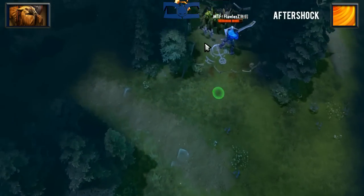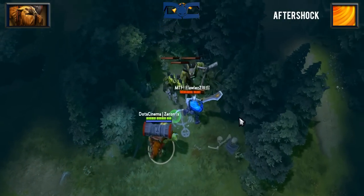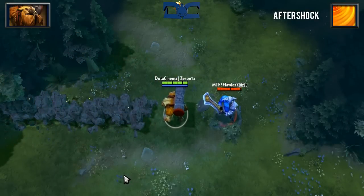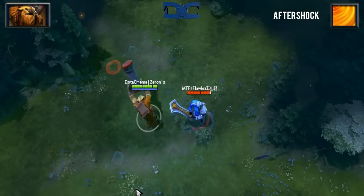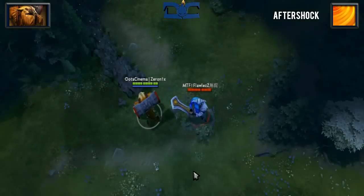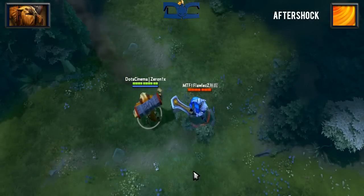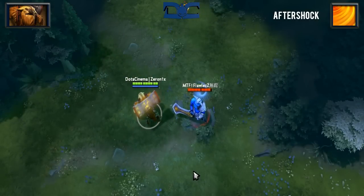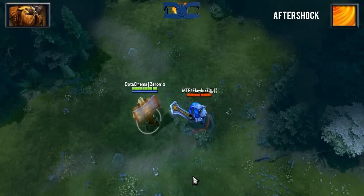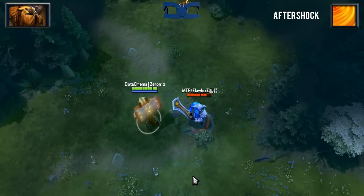Moving on to his third skill, Aftershock, which will benefit all of Earthshaker's skills — most notably Enchant Totem. Aftershock is a passive ability that at level 4 will cause him to stun his enemies for 1.5 seconds in a small 300 unit radius whenever he activates one of his other abilities. This will help all of his skills but will buff Enchant Totem the most, as you'll be able to stun-lock heroes for quite a while.